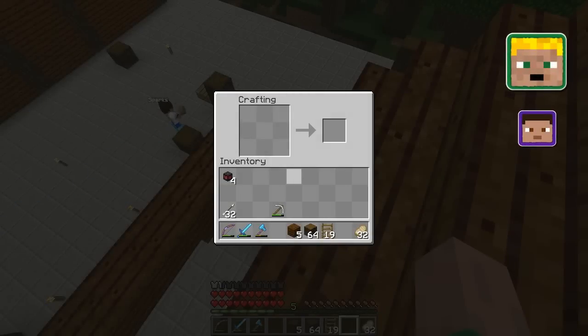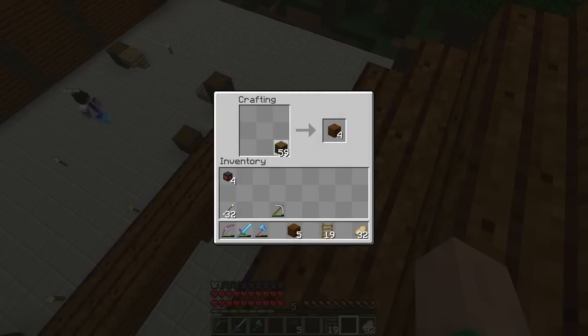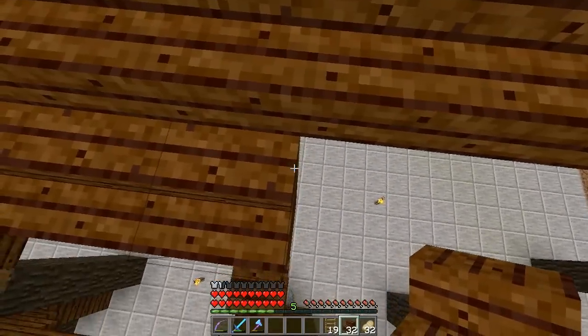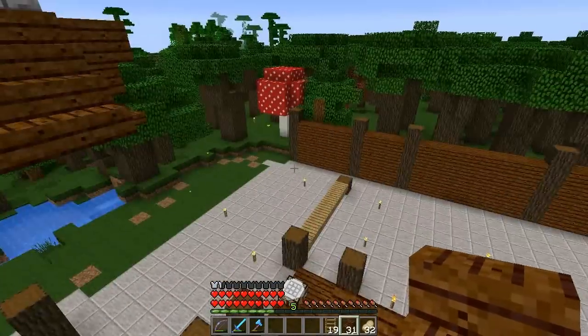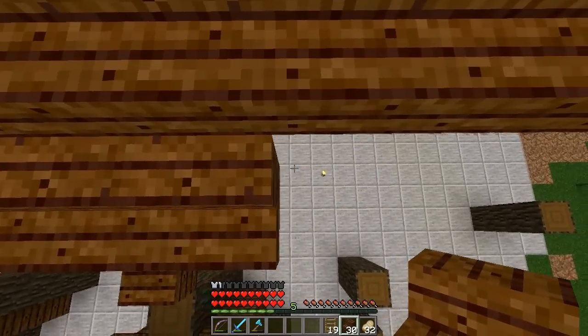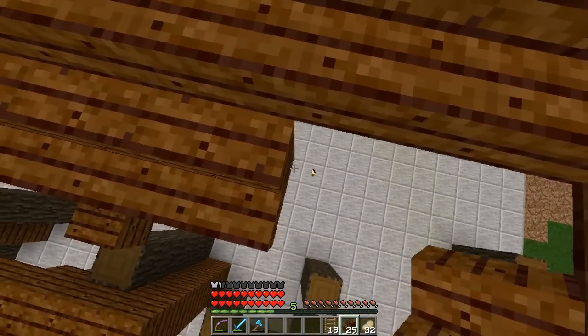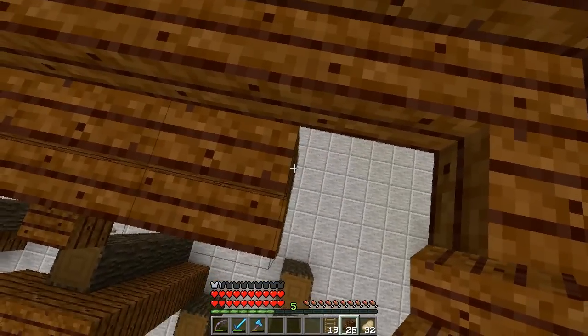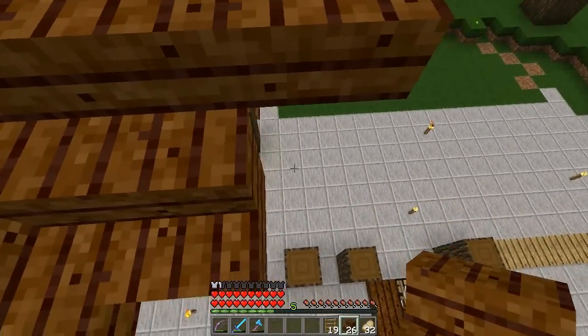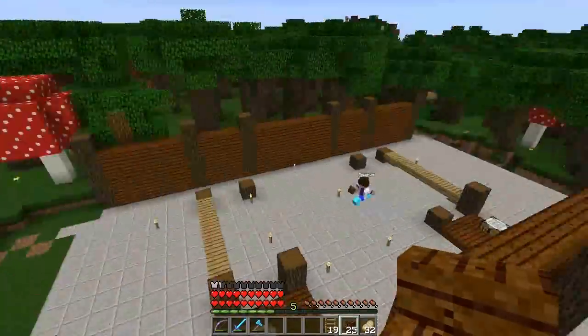You know, we could add a hot tub on the top of this very easily and it would look amazing. A hot tub? I guess we could, yes. Don't worry, I'm sure we can arrange a small one in your hot tub just for you.